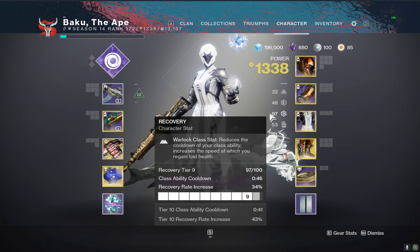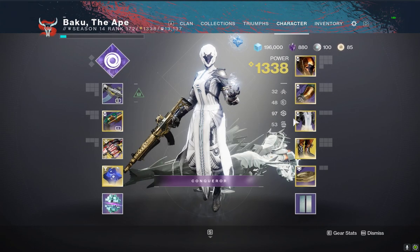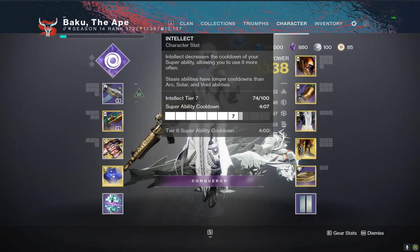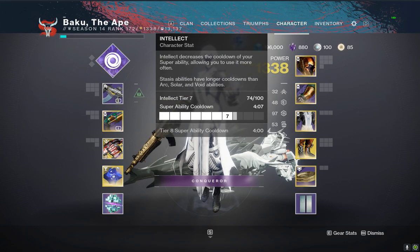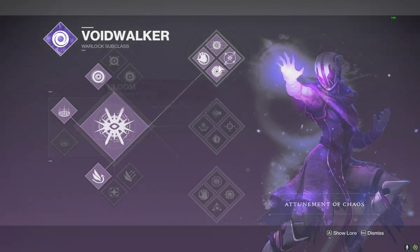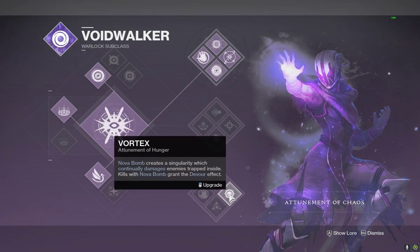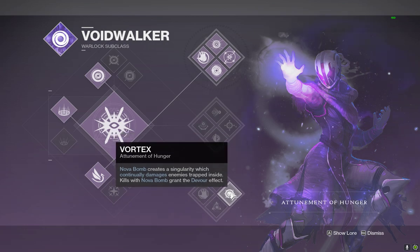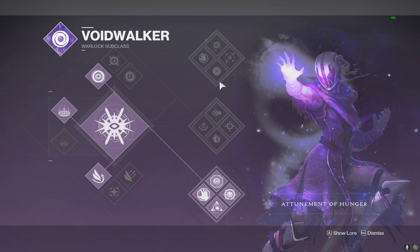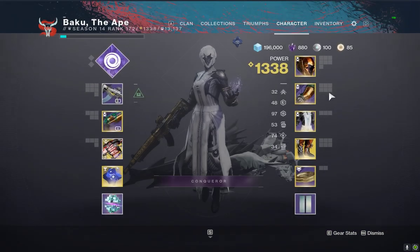As far as stats go, I prioritize my Recovery — I'm probably going to move a couple mods around and get to 100 there. Intellect, getting your super back fast is always going to be good. And then my Grenade — I will be running Top Tree if we have a third, but if me and Kira are going to two-man it, then I will be rocking Devour to give myself more survivability.